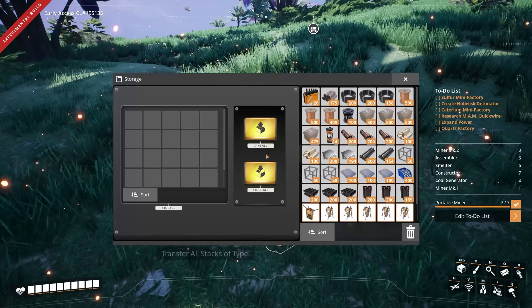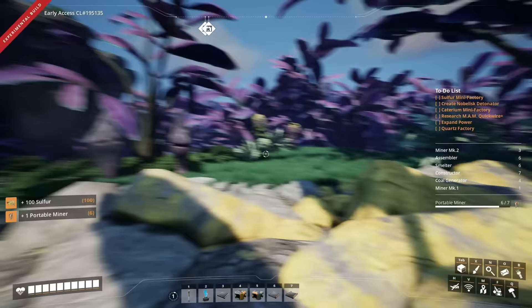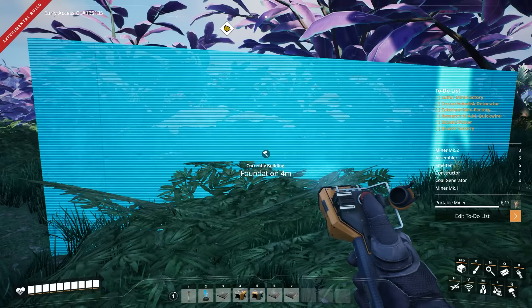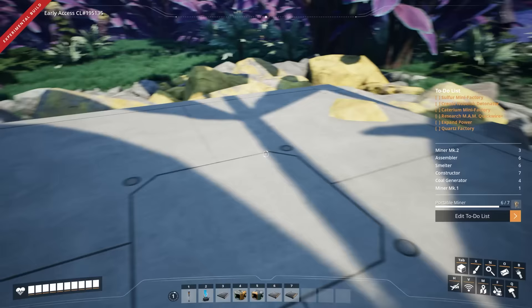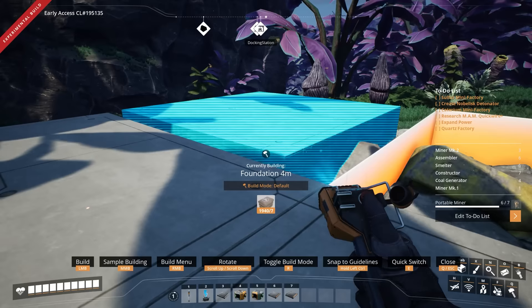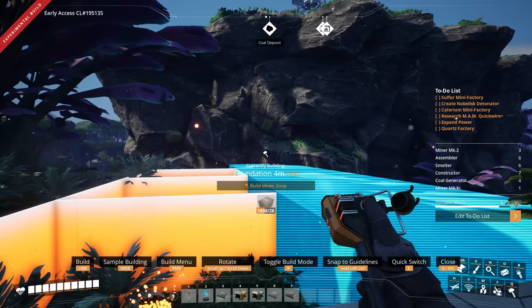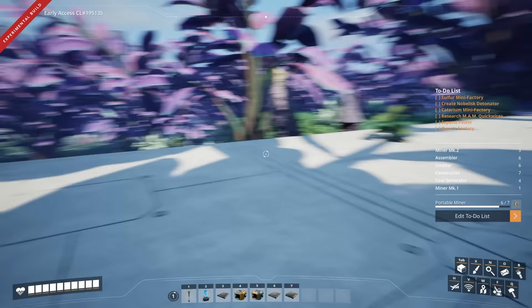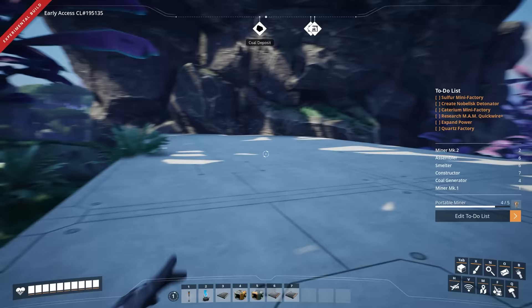Let's just put down a little box over here and put some miners in that for now. Here we are at the sulfur location - sounds like there's some wildlife around. Let's just build some foundations and start off like this. As usual I've mapped out roughly what I want to do. The coal deposit is actually up on that ridge, so we're going to have to build a way up to it - I'll probably just build a hypertube that takes us straight up there. And then we're going to need a miner right about here.